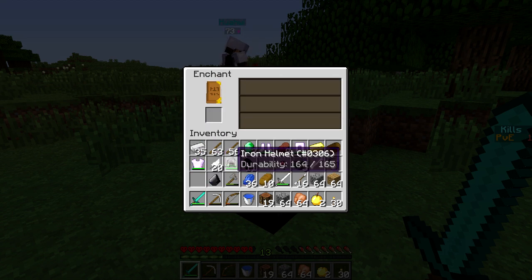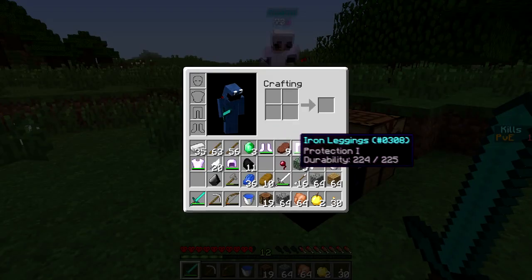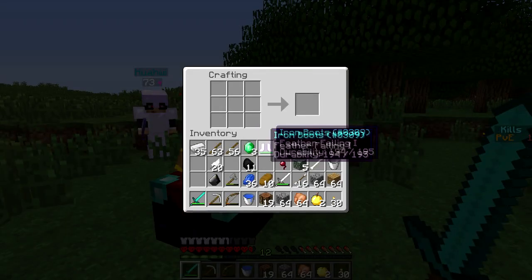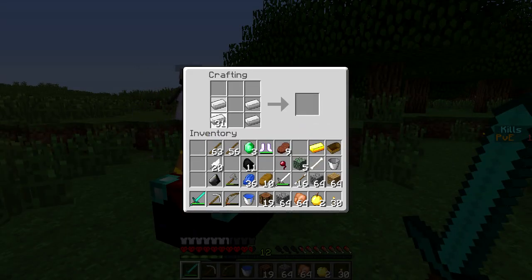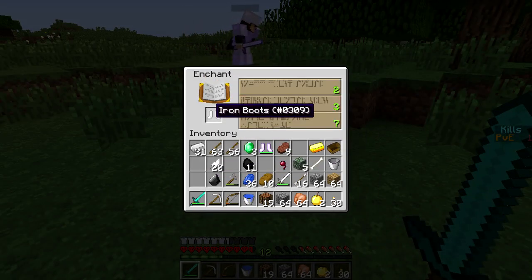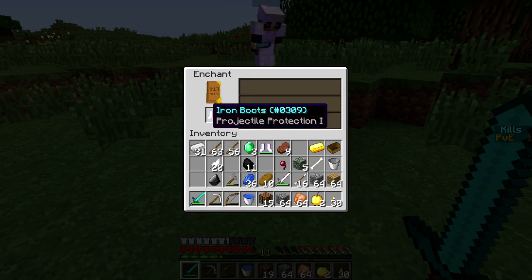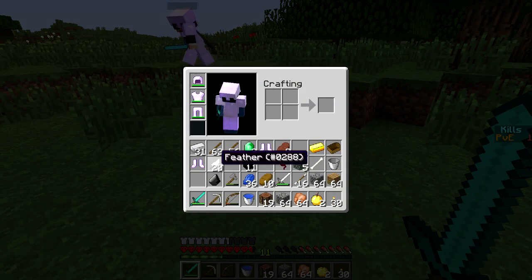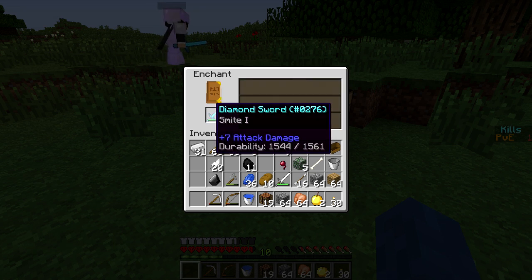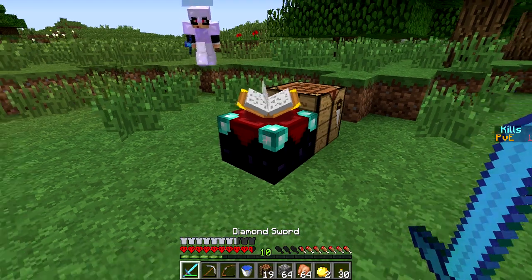I have three more books, gonna enchant them — got a protection one book. I have enough iron to make another boot. Got a sharpness one sword, and a book too — perfect. I got projectile protection, that's not bad. I'll enchant the sword with smite one, then combine these two.